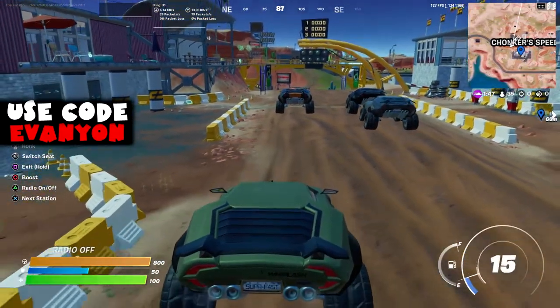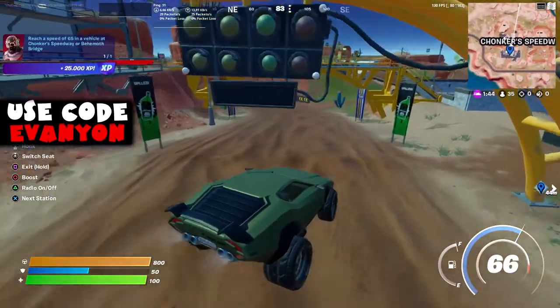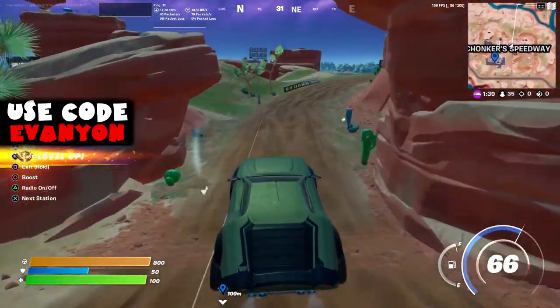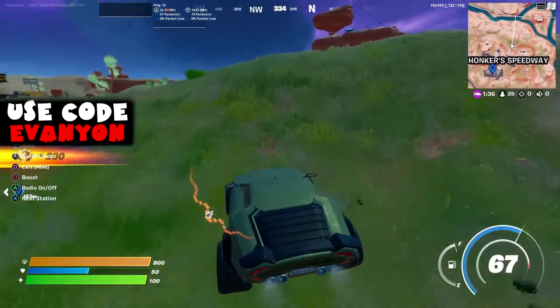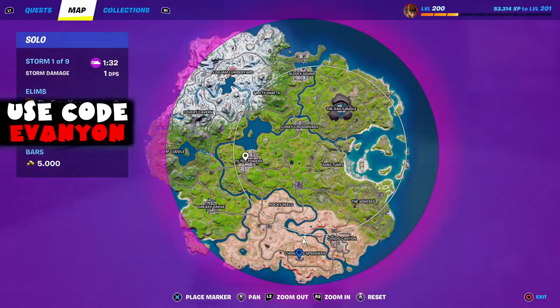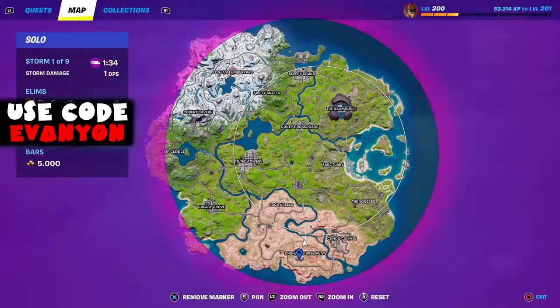From here we're going to Chompers Speedway to grab one of the cars with the off-road wheels. We need to reach 65 — they don't say if it's miles or kilometers, just 65 — and as you can see I do it pretty easily, especially since this is the fastest car and it has the off-road tires. Now we're going to use this car to go to Tilted Towers.